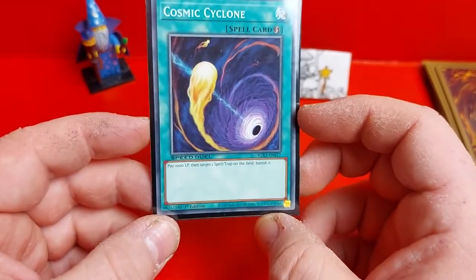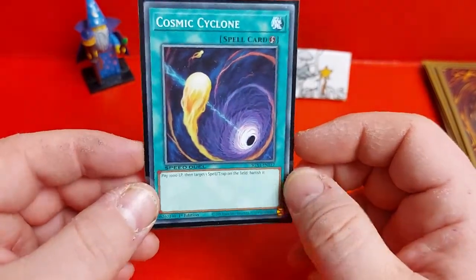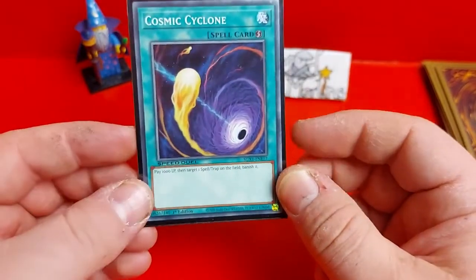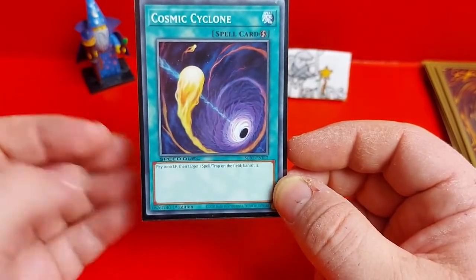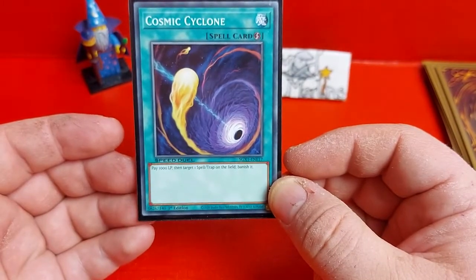Finally we've got Cosmic Cyclone — pay 1000 life points, target a spell or trap on the field and banish it. This card is really good and could be used in pretty much any deck. The life point cost is high, but if it's a good card your opponent is hoping to use, it's well worth the investment.